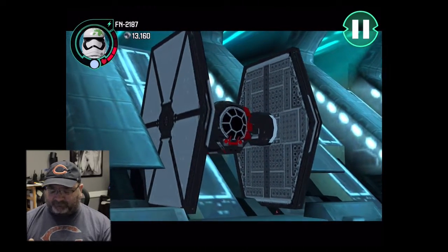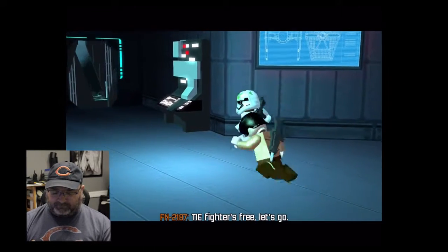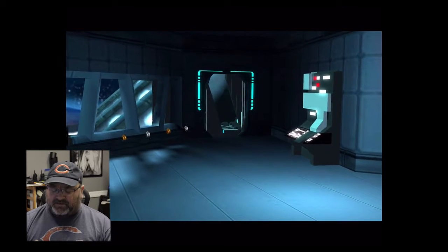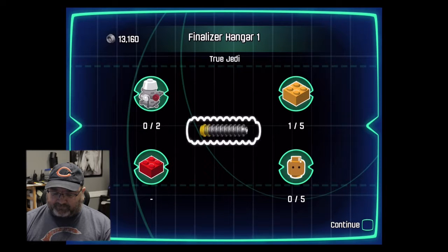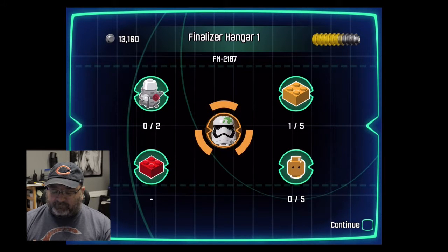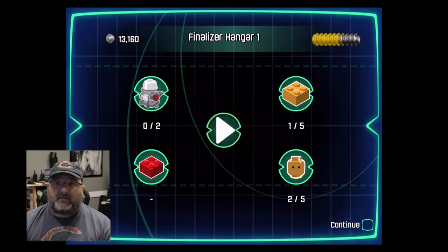I definitely like these controls better — switching them so your hands don't get in the way of where you're going or what you're doing. But if you prefer the other way, it's just up to you. That was the mission Finalizer Hangar One. Hope you enjoyed it — if you did, please subscribe, like, and comment to let me know if you want me to do another mission. Thanks for watching, bye!